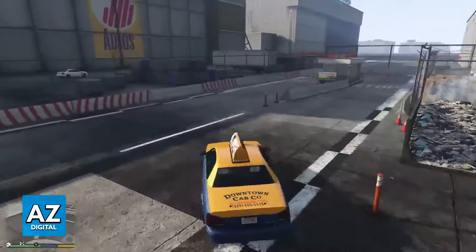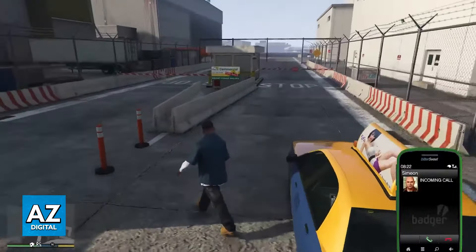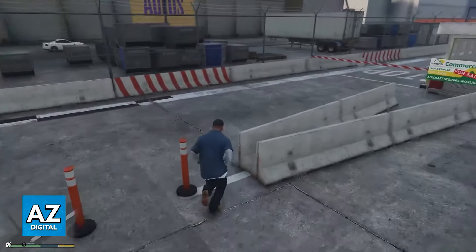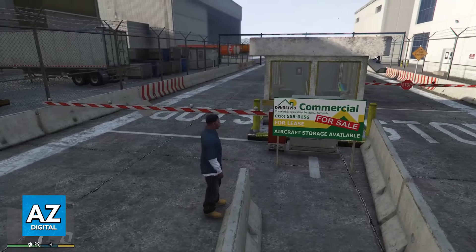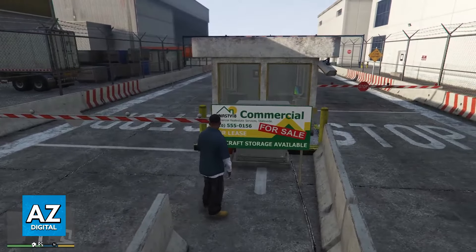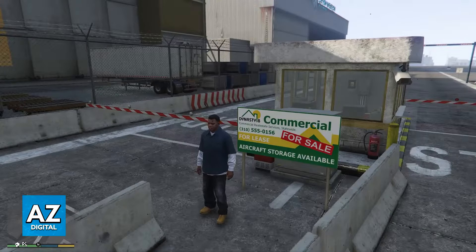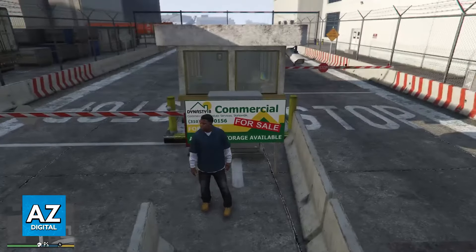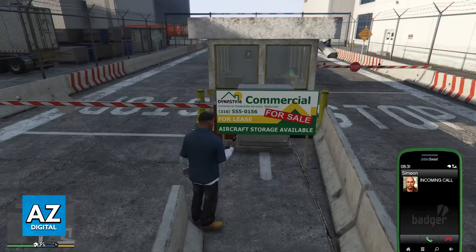If you go over here before entering, you will be able to find this commercial for-sale poster. I'm just going to go over there to showcase it. I do apologize — this is a completely new save file so I won't be able to show you the full process of actually purchasing it. But this is all you have to do: walk up to this Dynasty 8 commercial post over here and interact with it.